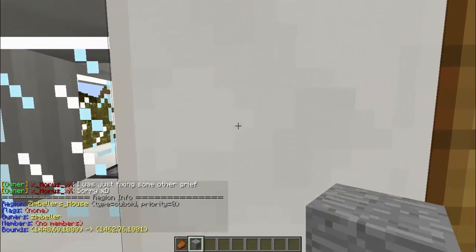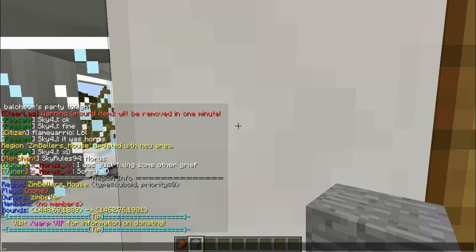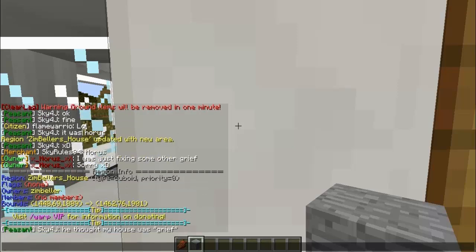Now I type /region info while standing inside the region. It shows the region name, the owners, and all this other information.